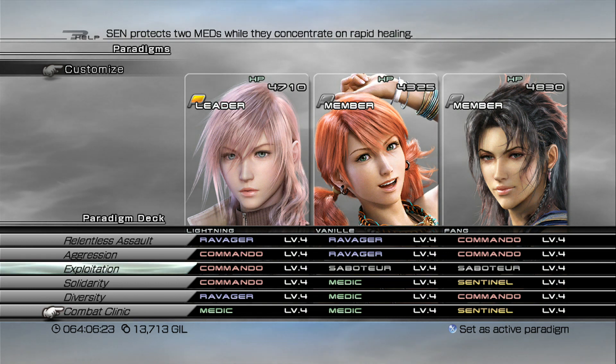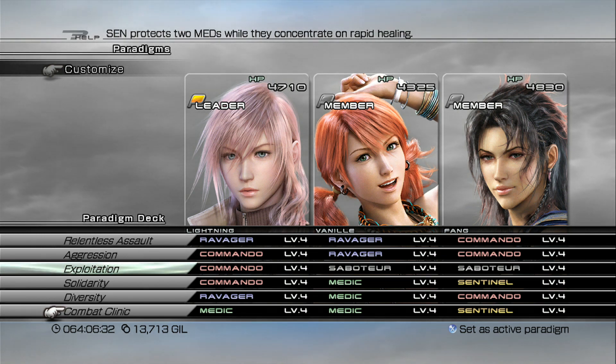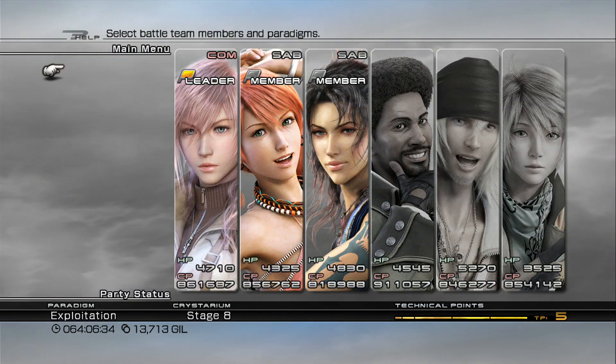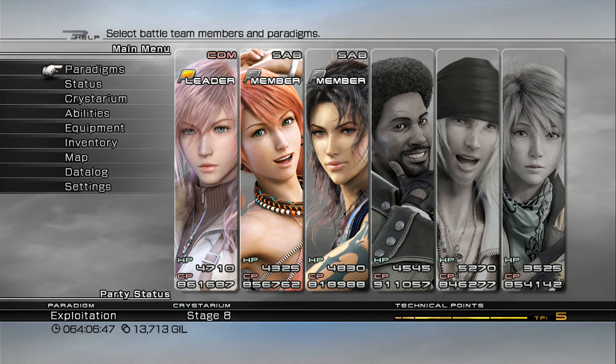If you're extremely hurt, switch over to Combat Clinic and you should be healed up. If two people are KO'd and the other person is really low on health, remember you can always summon your Eidolon. Summoning your Eidolon will revive the two fallen party members and restore everyone's HP to full. So summon as a last resort if two or more people are KO'd and your HP is in critical status.